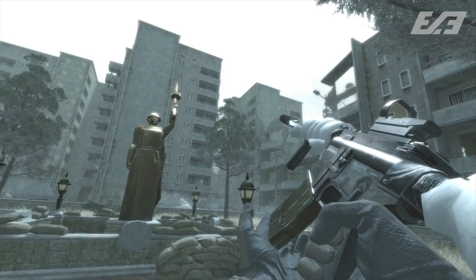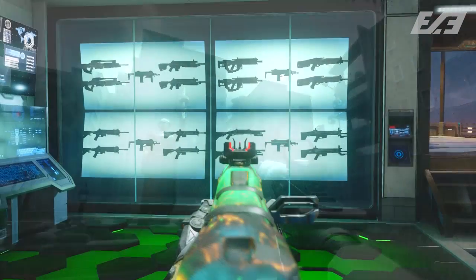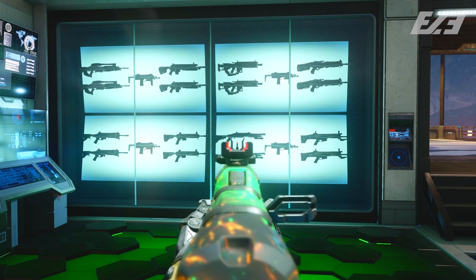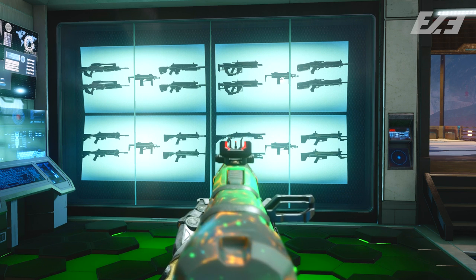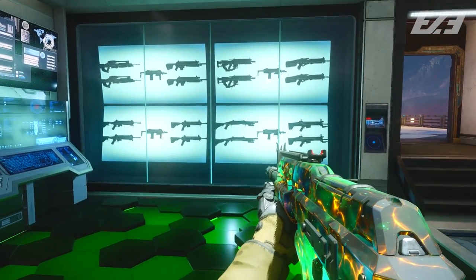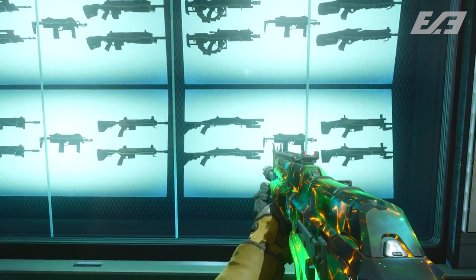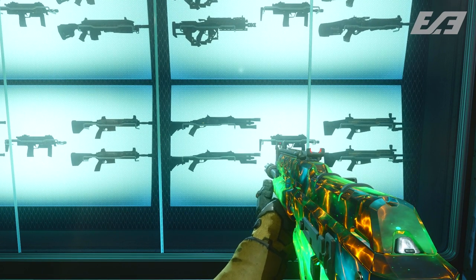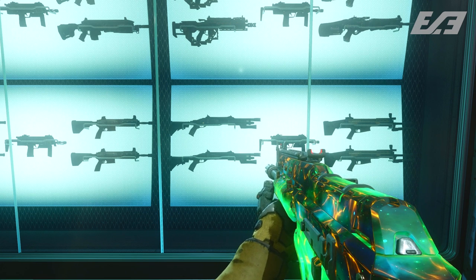Number two on this list is the Remington 870 MCS. This was actually cut from two Call of Duty games, though there have been subtle variations — most notably the Remington 870 in Black Ops 2. The MCS was cut from Modern Warfare 2 as well as Black Ops 3. From Modern Warfare 2 there are only a few texture files available, but in Black Ops 3 it can actually be attained via console and retains the same properties as the Black Ops 2 version.